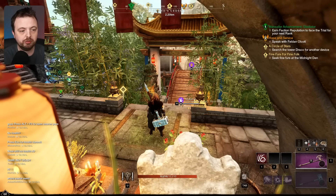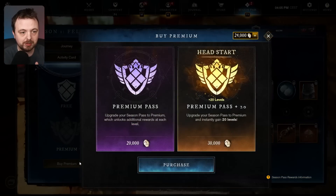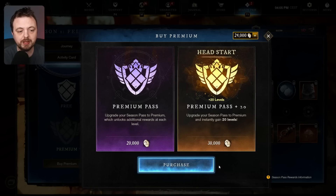The Season One patch is here for New World and I'm going to buy the premium pass and all of the levels, then show you what's inside. I'm doing this on my alt — on my main I'm actually going to buy it and play through the content, but this is for the video. When you jump into the game and go into the season pass and click 'Buy Premium,' there are two different types of reward: the normal premium pass where you pay 20,000 Marks of Fortune, or you can pay 30,000 and get an extra boost to level 20.